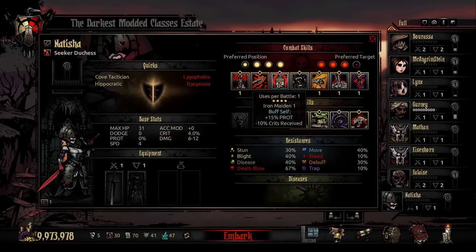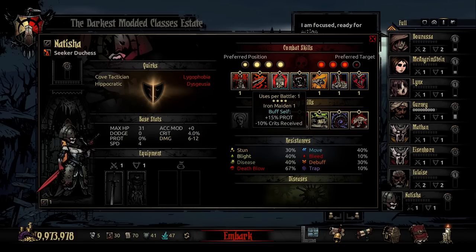That leaves us with the last ability in her human kit — Iron Maiden. Iron Maiden can be used in any position and it can only be used once per combat. It activates a self buff of 15% prot and minus 10% crits received. You can think about popping this off right at the beginning of a boss fight or at a point where she's out of position and just taking too much damage — this is her self-protective out.